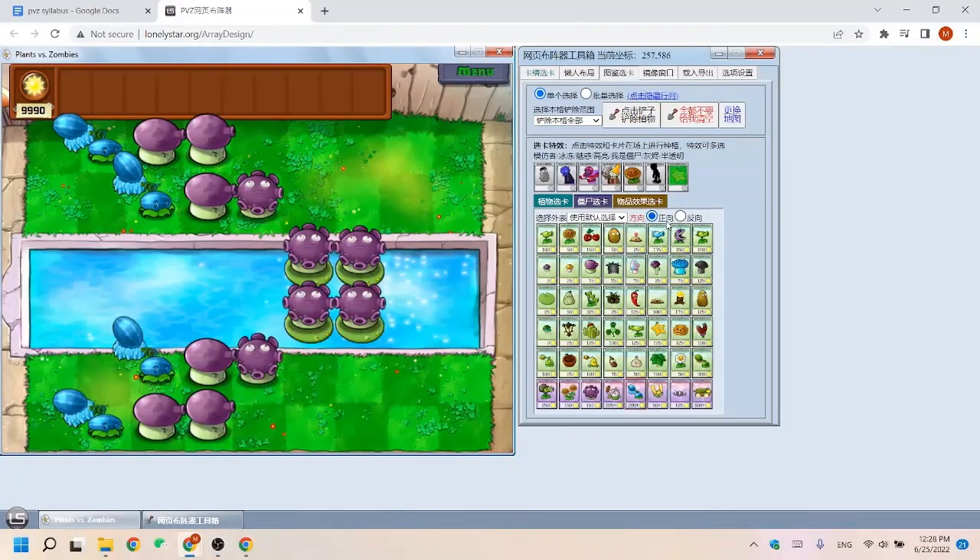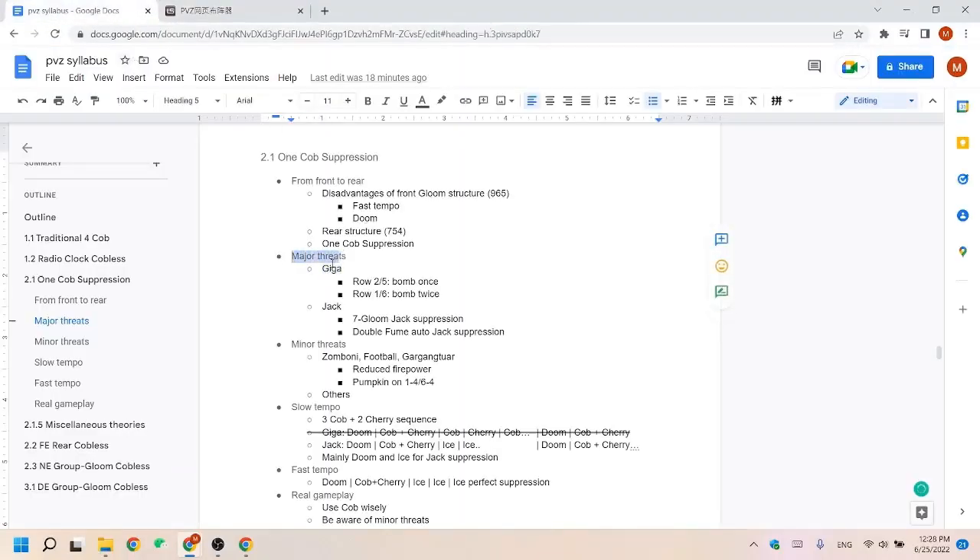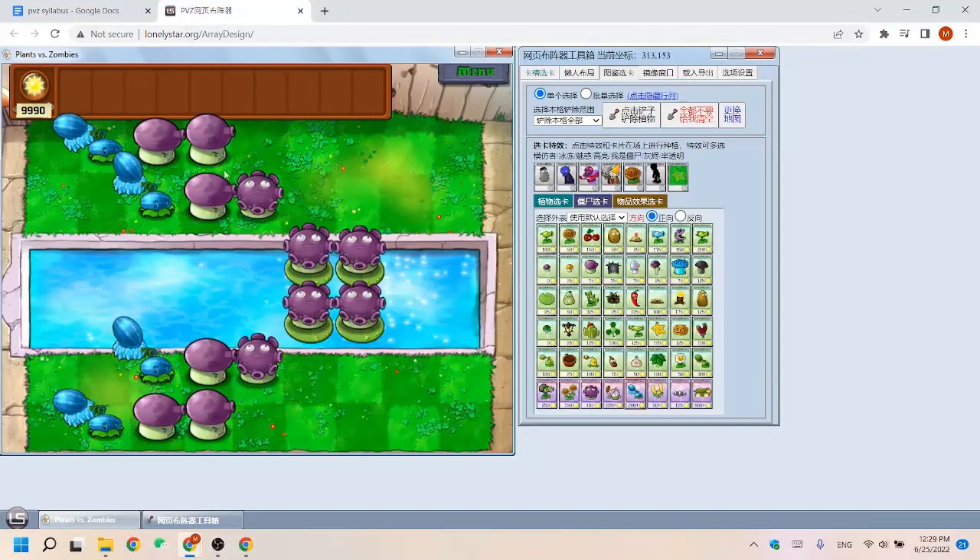Let's look at how our new structure manages to deal with different zombies — mainly Giga and Jack. For Giga, on row 2 and 5 you need to bomb them once; on row 1 and 6 you need to bomb them twice. The bombs are typically achieved by Doom, Cherry, and Cob as introduced later. The extra ones on the side are typically done by Squash.